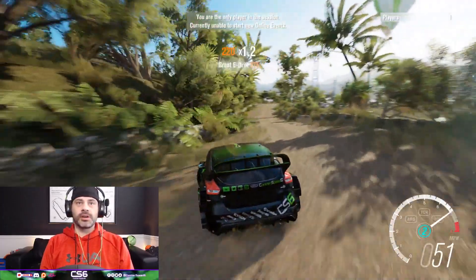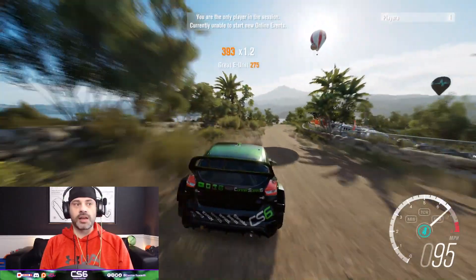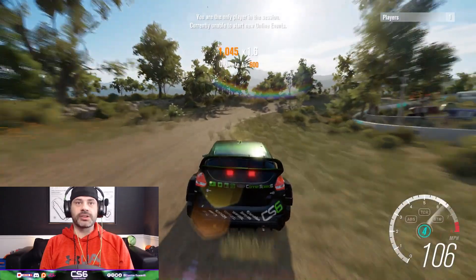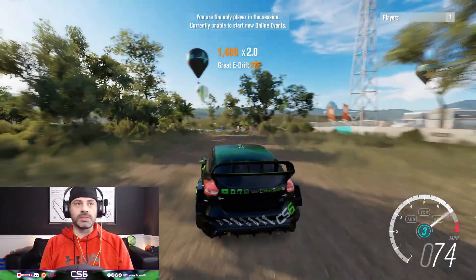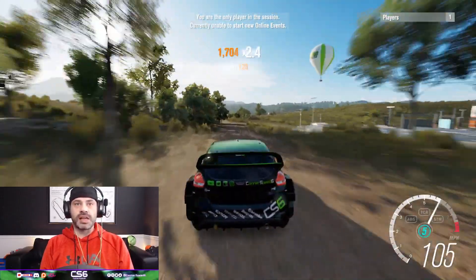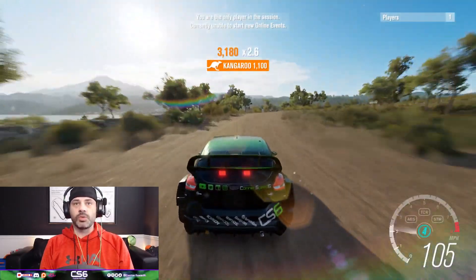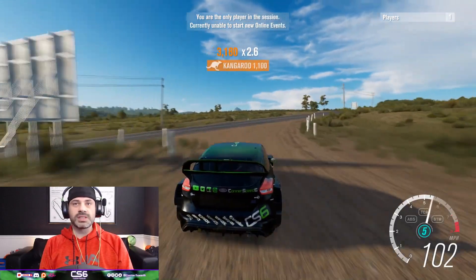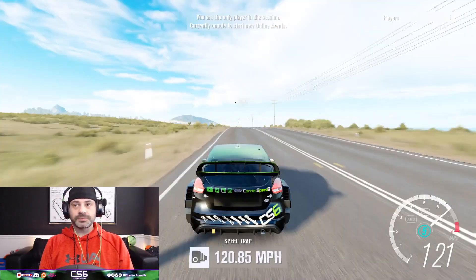The Ford Focus RS RX in Horizon 3 was absolutely a dream to drive. It was one of the more OP rally cars for the tighter stages, especially in Blizzard Mountain. It's very very grippy, but it still allows you to slide a little bit because the car has a lot of low-end torque, so whenever you're powering out of corners the back end wants to kick out a little bit — which makes it more fun to race.